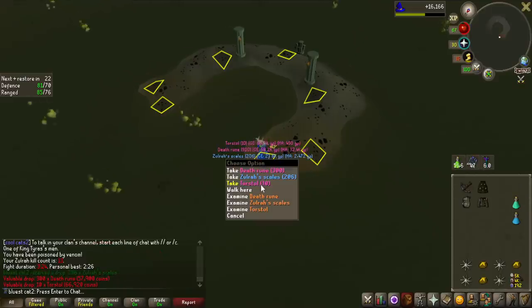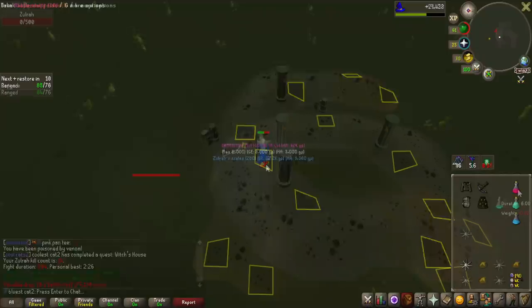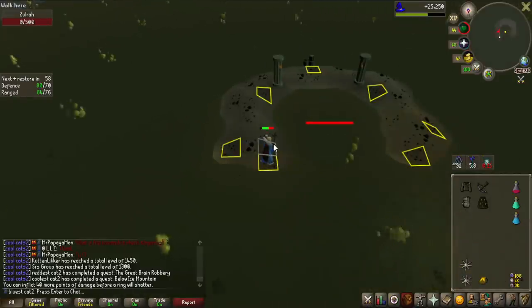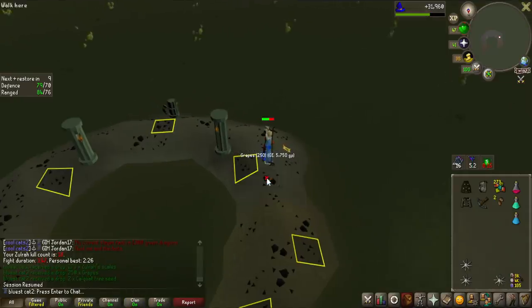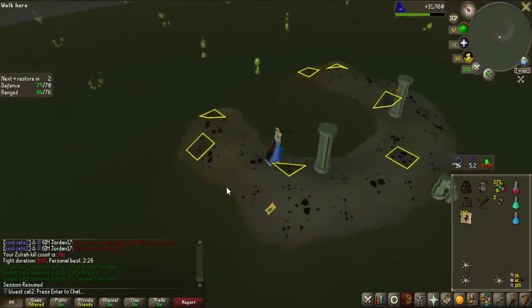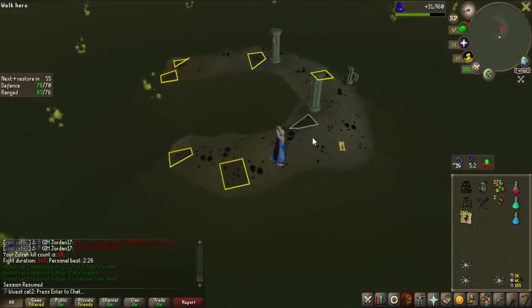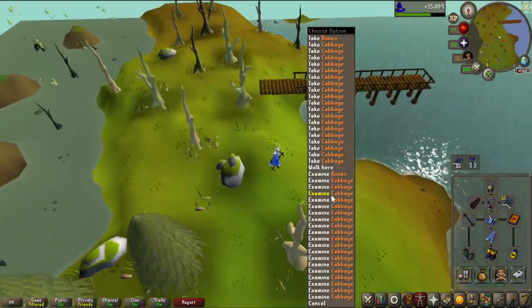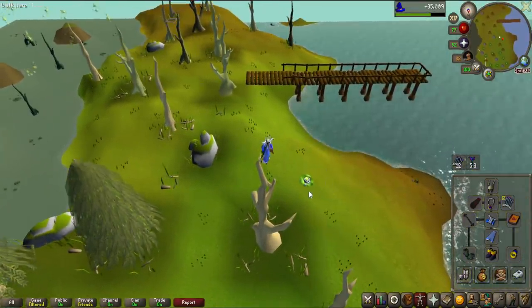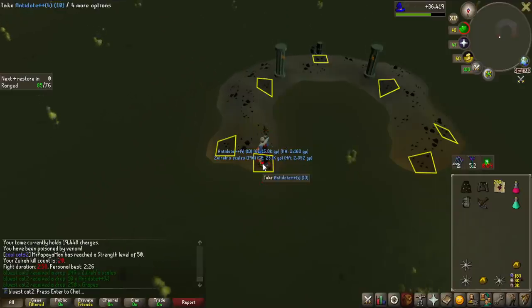That's such a good drop — Torstols! We can actually trade them in with Jekyl for stamina potions. I didn't record when I got this drop, but grapes are actually one of the essential drops we need. I'm going to put these into storage right away because this is equal to 50,000 Cooking experience, and we're trying to get someone to 80 Cooking right now so we can cook over 11,000 sharks — quite an upgrade from potato with butter. Milestone 20 kill count and we get even more grapes.